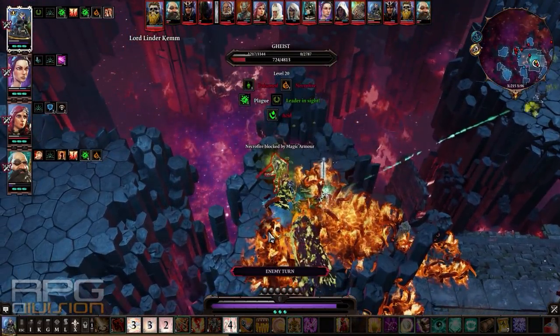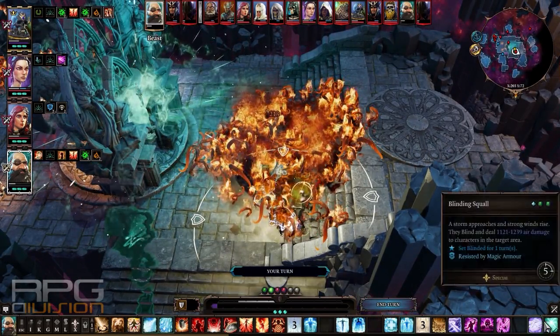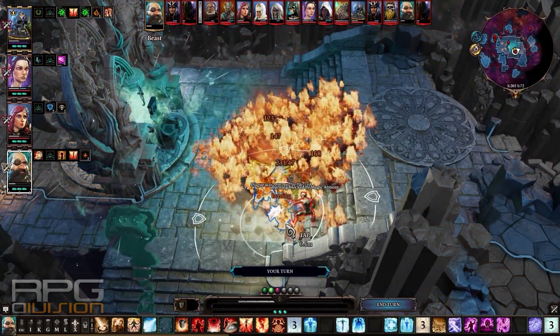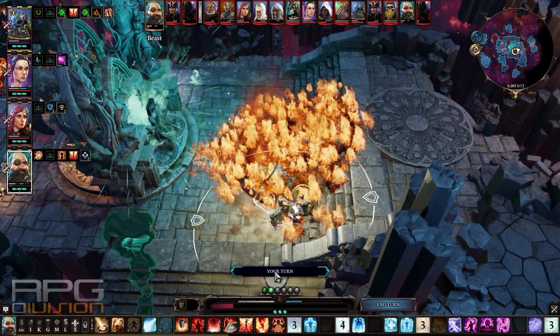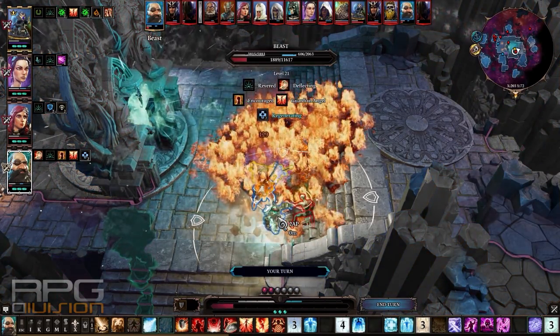The Hellion is getting his ass kicked — divine my ass. Let's use Bless. We're going to use Regeneration and everything else we can to leave and fight another day.